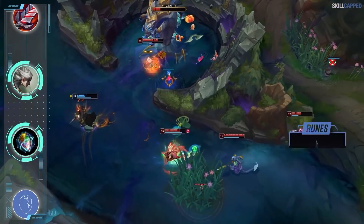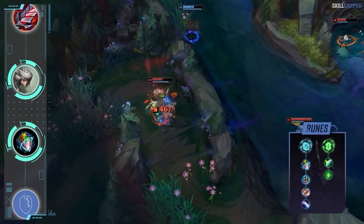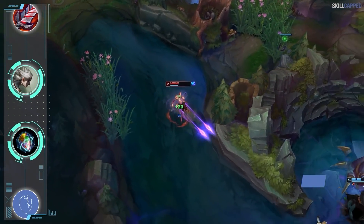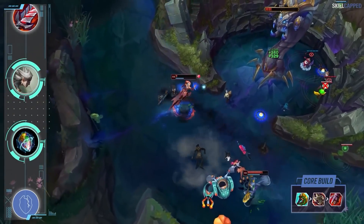The full rune page is Omnistone with Magical Footwear, Biscuits, and Approach Velocity. Approach Velocity helps a ton to stick onto ranged top laners after landing E. Secondary runes are Shield Bash and Second Wind. The build is straightforward: Divine Sunderer rush into Ravenous Hydra second and Sterak's third.